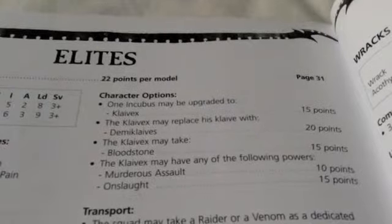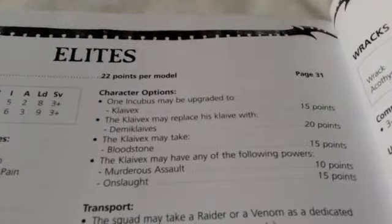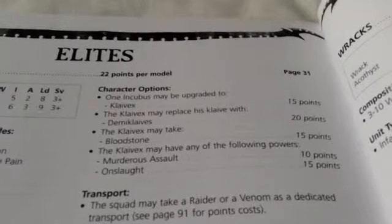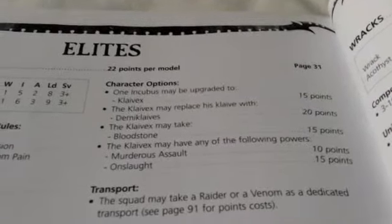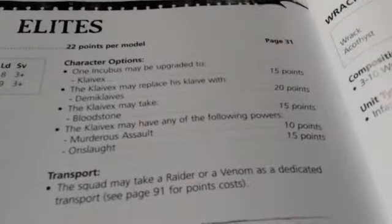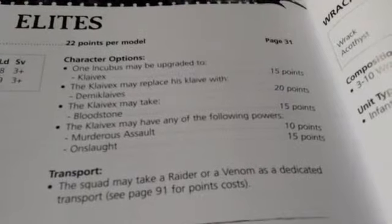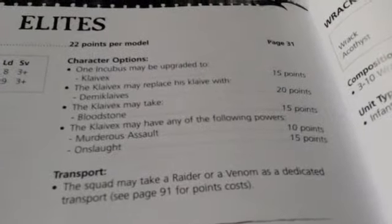You still have Power Weapons regardless. He may take a Bloodstone, which is a Flamer template, Strength 3, AP 3, Assault 1. He may also have either of two powers — both of which apply to Drashar Master of Blades, covered in Part 1. Murderous Assault applies in challenges, giving him preferred enemy versus one independent character each round of melee. This is how people used to make challenges more natural before challenges were introduced.